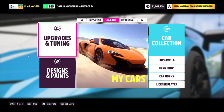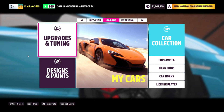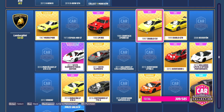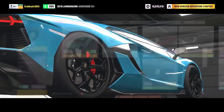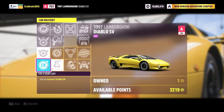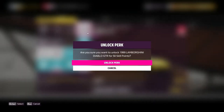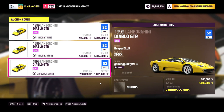The last method involves a secret car unlocked with skill points that you can sell on the auction house for a ton of credits. Head to the car collection and purchase the Lamborghini Diablo SV for 174,000 credits. Once you have it, get inside, go to Upgrades and Tuning, and go to the Skill Mastery section. Upgrade the skills along the path shown on screen and the last unlock will be the Lamborghini Diablo GTR. You can then list the Lamborghini Diablo GTR on the auction house for 1 million credits, giving you a profit of 825,000 credits for each one you sell.